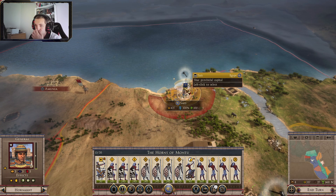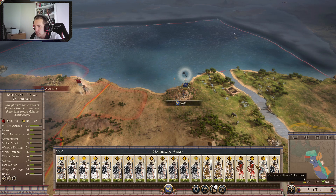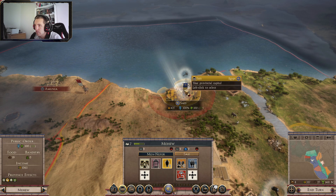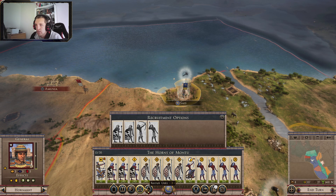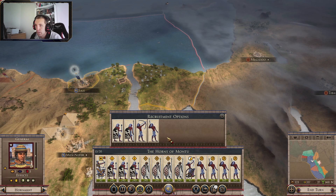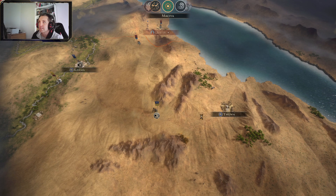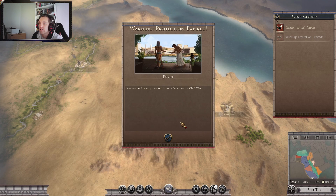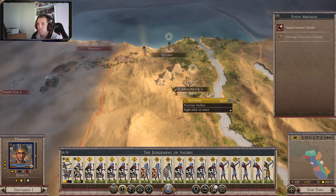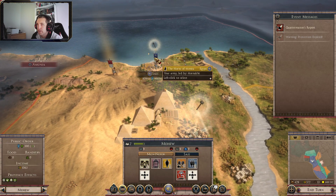So we have nine and we have 13. We technically do have more than them — we technically do outnumber them. They don't have a lot of missiles, where we do have some — six of them. We should defend this more than two fronts. Let's see which one falls first.